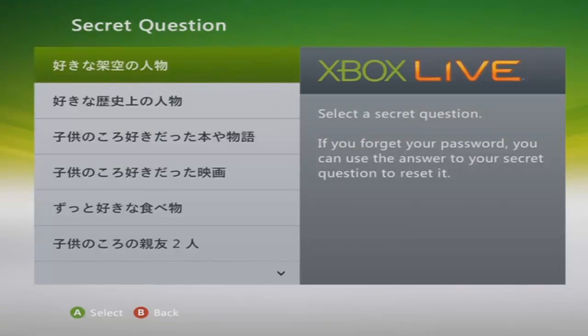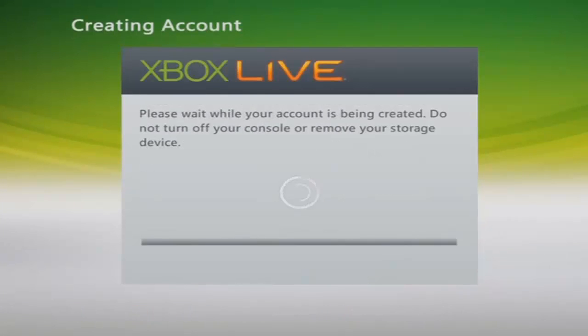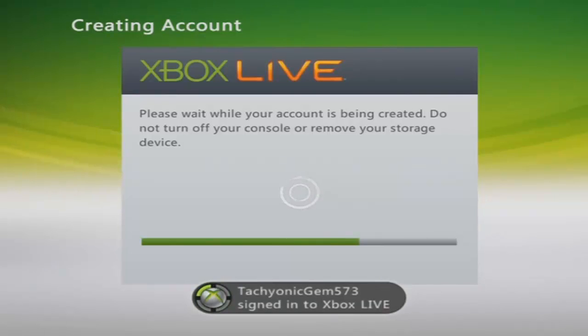Once you've done that, blur your screen like I've done here and type in your password. Unfortunately last time I did this the account got hacked and I just don't want that to happen again. For the security question, click the top one, enter your own random answer, then skip the turn the email and set your date of birth to anything over 18. Once you've done that, check if everything's okay, confirm, put in Xbox marketing and confirm - you should then be creating the account with the Xbox Live loading bar.